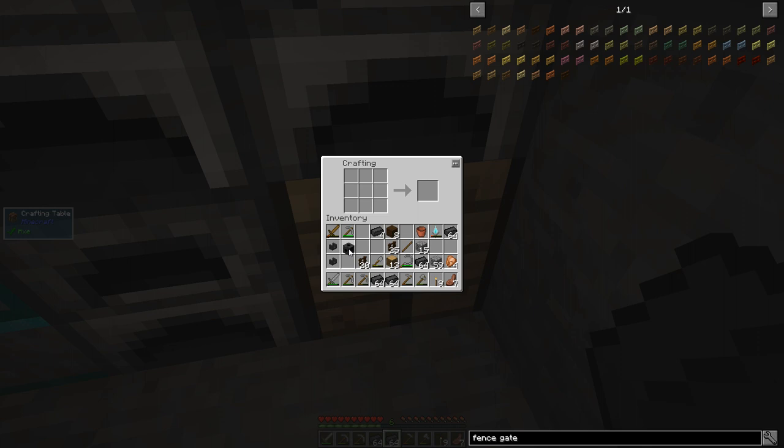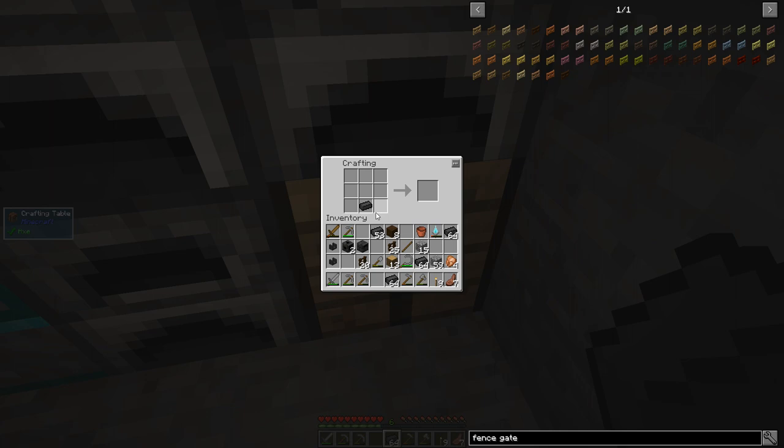Two smeltery drains. We need a controller - I think it's just like this. Smeltery controller. What else do we need? We need a tank. How do I make the seared tank? I always forget - a piece of glass in the middle.